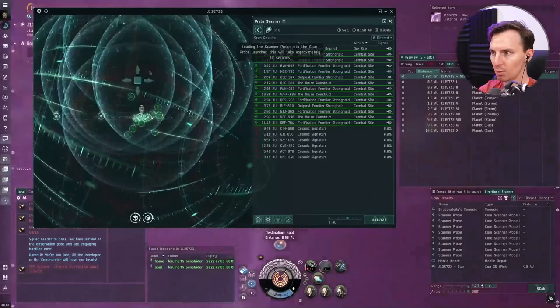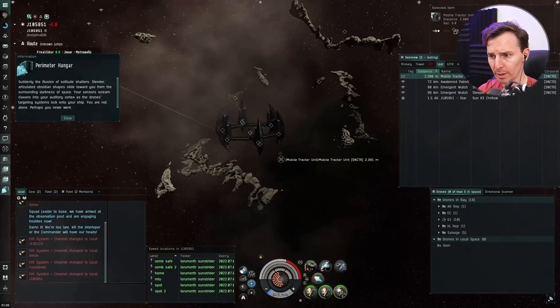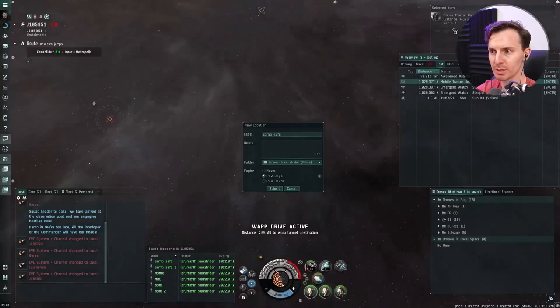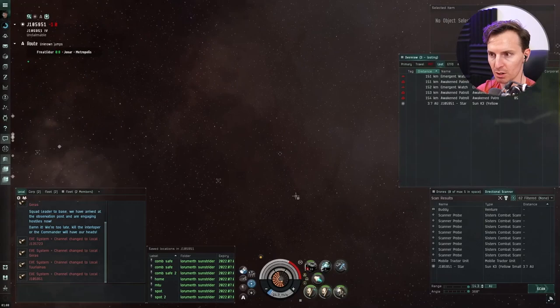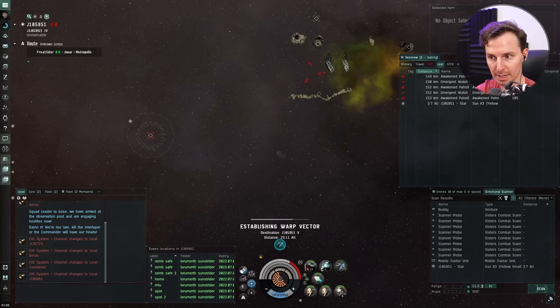Let's start scanning — we're going to see what and who we can find. We'll pick this back up once all the cosmic signatures are scanned. We're about to warp to another sleeper site — we had just cleared one and were looting it. Let the MTU gather everything together. We warp to the next sleeper site — notice I have a combat safe ready to go. What we're doing is trying to get a save point in the actual combat zone that is warpable, more than 150 km away from where the sleepers are.